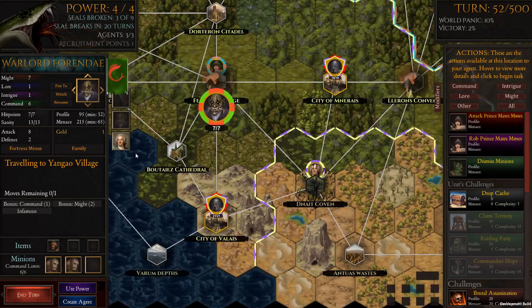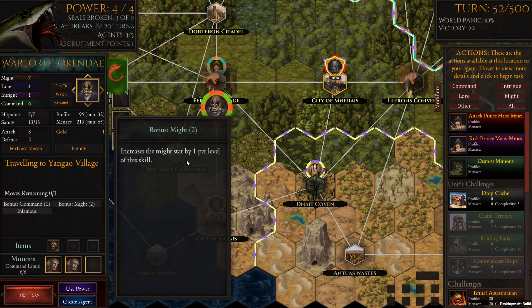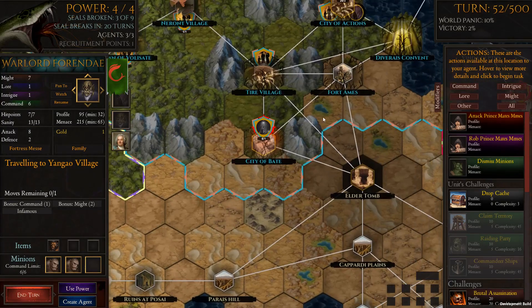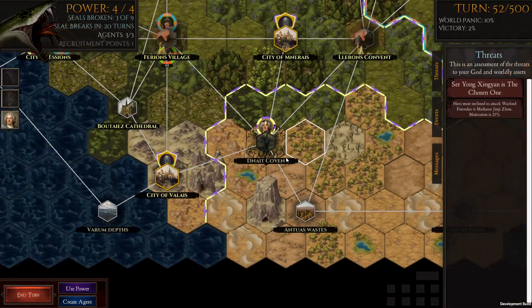The infamous trait also temporarily reduces world panic when he gets killed. The panic is only at 10%, which is pretty low, so we're doing well at this stage. Let's continue on — we've now got the coven. Let's talk about covens.